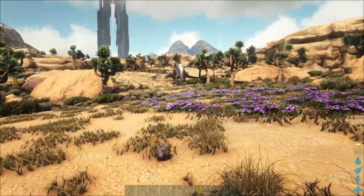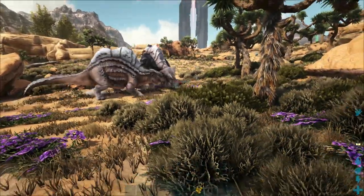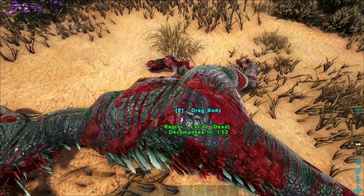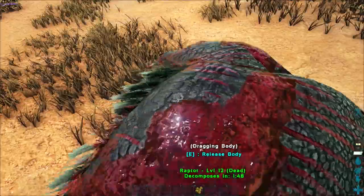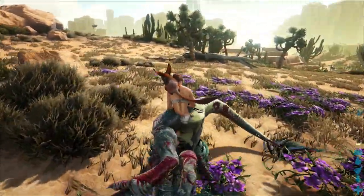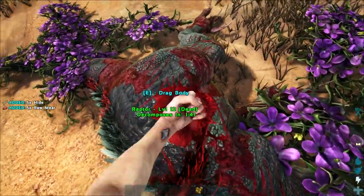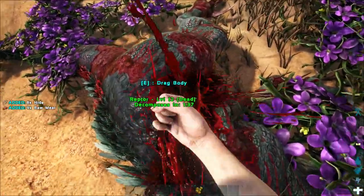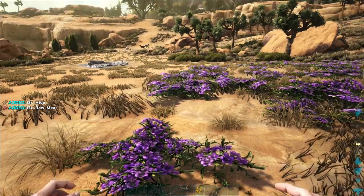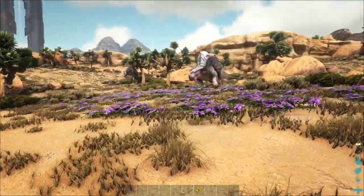There are so many raptors — oh, kill it, get it! Murder it — yes, that's gonna be a dead raptor. That's free hide and meat right there! Can I actually drag this? This is mine now. Oh, this is good — move it away from the morellatops. Worth it! Worth every bit of pain. I doubt those guys are gonna have any problems with that, so let's go this way.